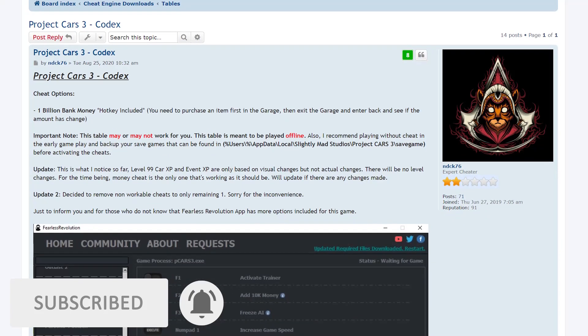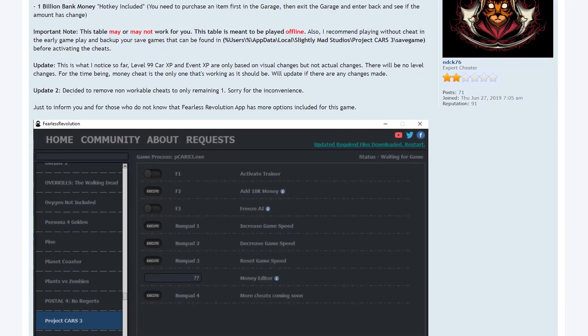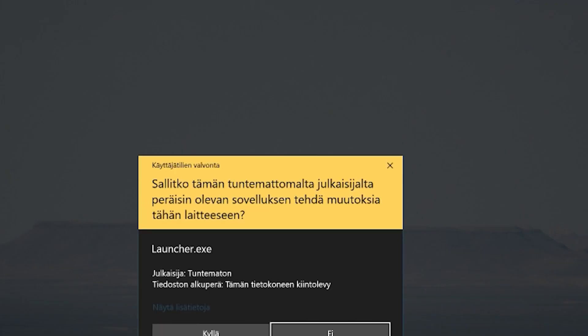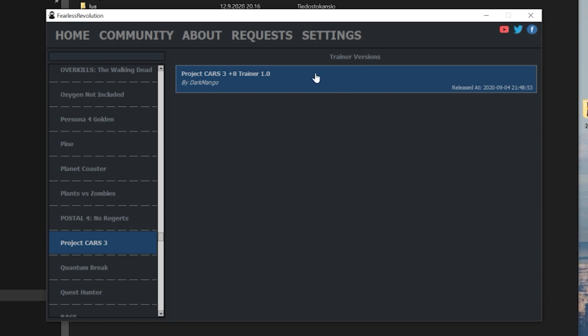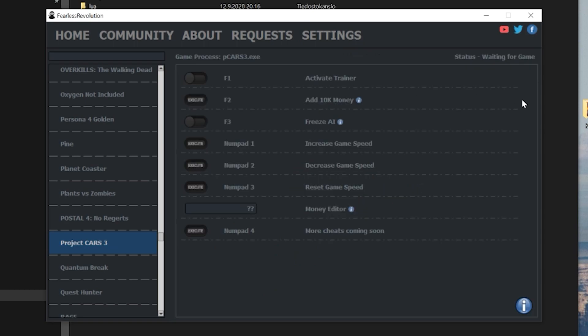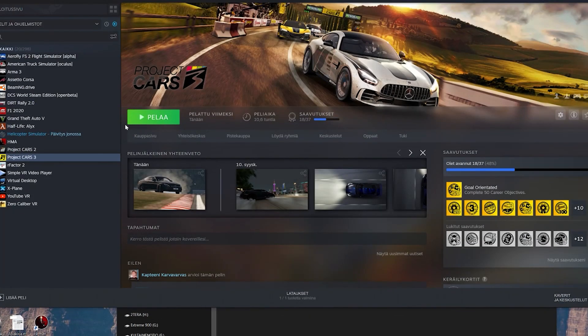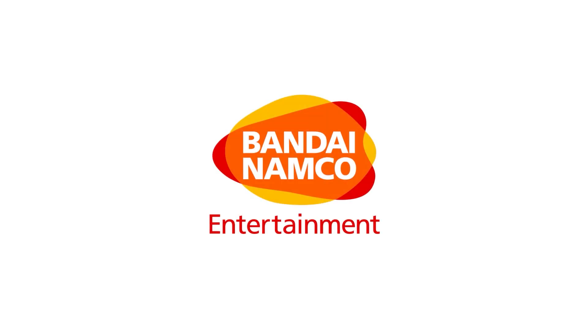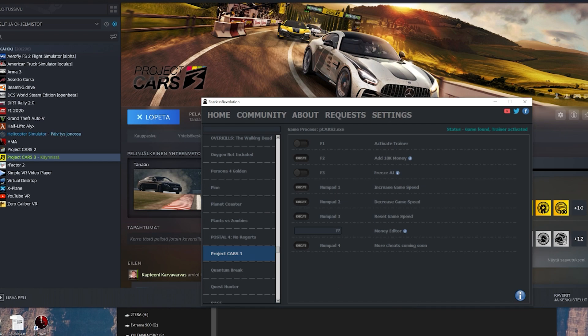First of all, you need to download this Fearless Revolution software. Before you start the game, you activate the launcher. Here you choose Project Cars 3 and activate the trainer. Then start Project Cars 3. When Project Cars 3 is activated, you can activate the trainer.